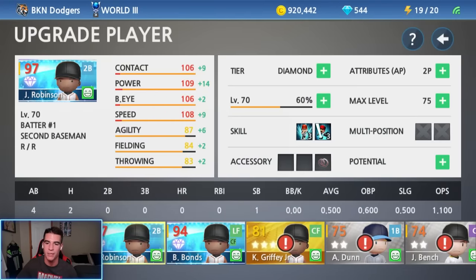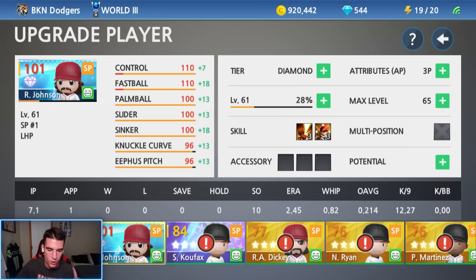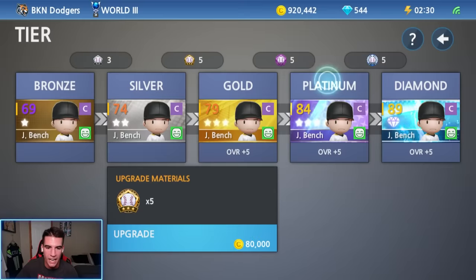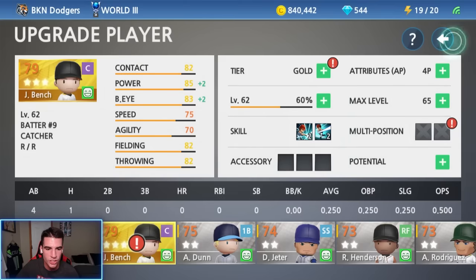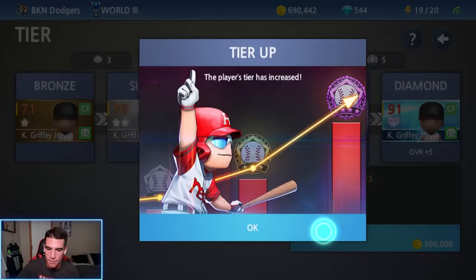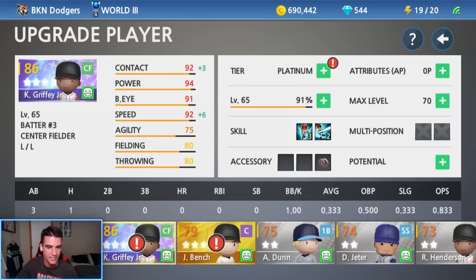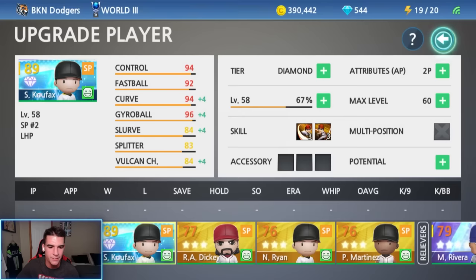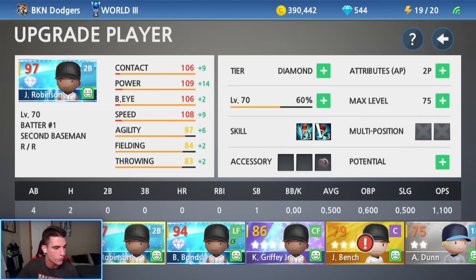So to start, we're going to go ahead and upgrade some players today. We can make a gold, a platinum, and a diamond. We're going to make Griffey a platinum, make Bench a gold, and make Koufax a diamond and then make him Babe Ruth. Let's start with Bench — making him a gold, 80,000 coins. That should help his fielding. Hopefully they won't be able to steal as much with us being in world three. Let's make Griffey a platinum — 150,000 coins. And then last but not least, let's make Koufax a diamond — 300,000 coins. This is going to be our fourth diamond already. Griffey will probably be our next diamond after that.